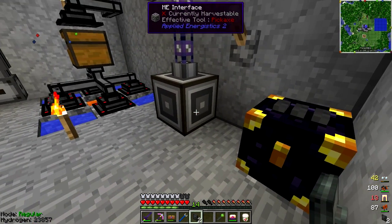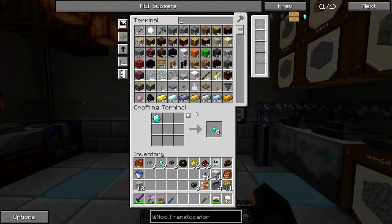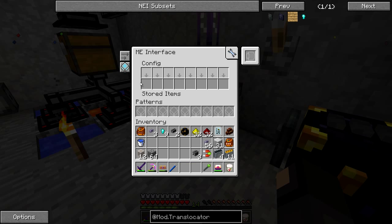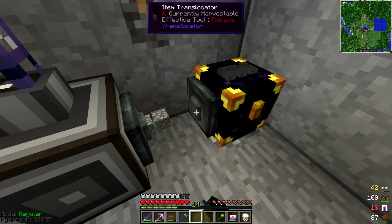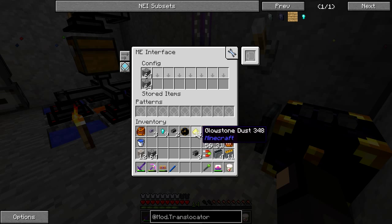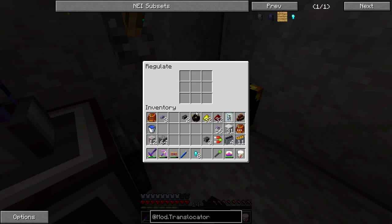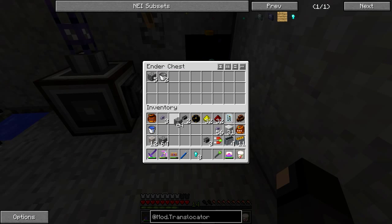I might need to do some AFK anyway. These Translocators are pretty cool - you place them in the same block space. The ME interface can export into slots, so if I set it to keep a stack of cobble in there it will always maintain that. If I push the middle part on the Translocator toward the ender chest it starts moving the cobblestone over. We can upgrade these Translocators with a diamond nugget, and then we can actually control what goes into this chest - keep a stack of cobblestone in there at all times.